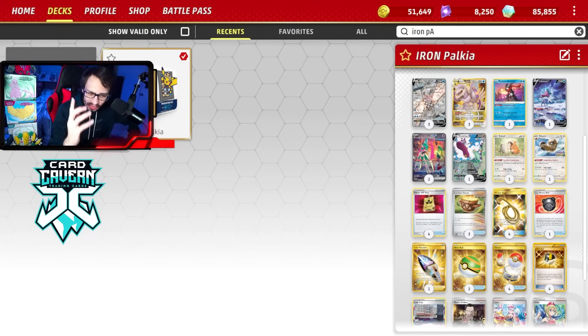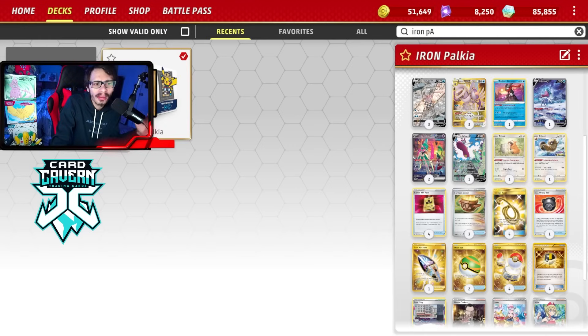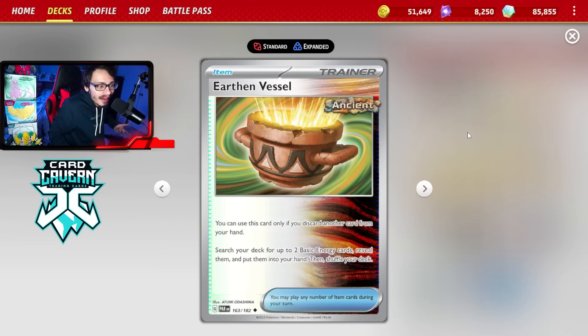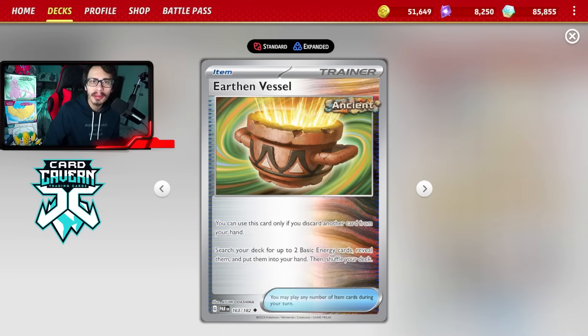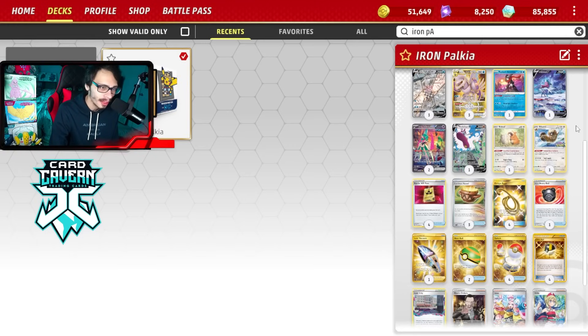This is the list I'm playing. I've seen some variants floating around — one using Temple of Sinnoh with Spiritomb, another build playing it with Chien-Pao. Palkia Chien-Pao did exist a couple formats ago because Chien-Pao was a great upgrade to Palkia after we lost Capacious Bucket. But I'm not a fan of Chien-Pao in this deck — you don't really have the bench space or resources for it. Instead of playing Chien-Pao, I think it's just overall better to play Earthen Vessel. It's literally Chien-Pao, and it also discards a card from your hand, which can synergize nicely with the Bibarel roll.